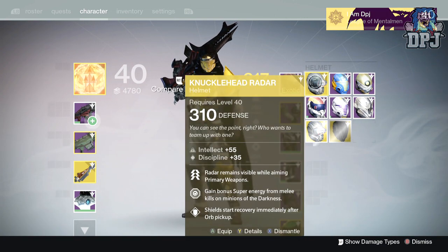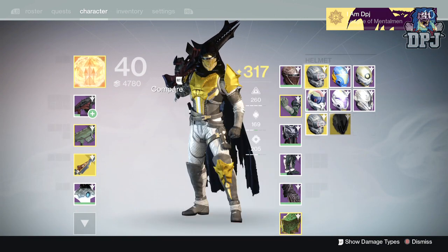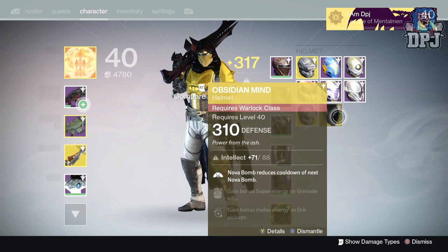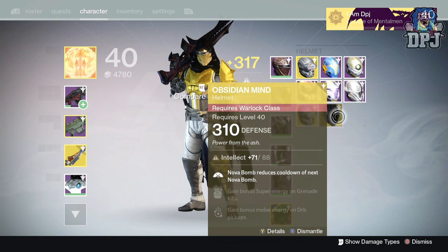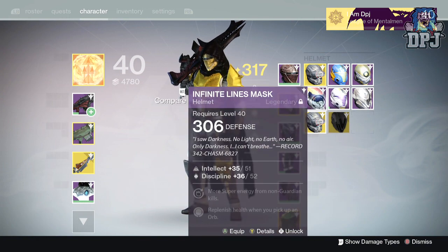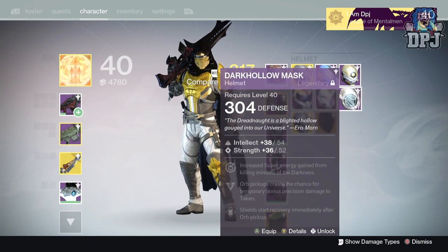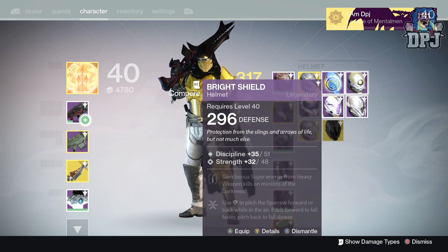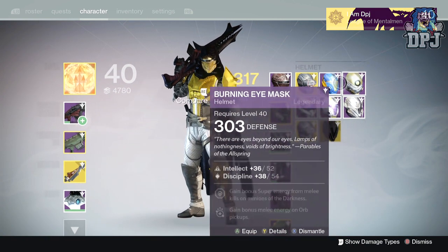Helmets — my Knucklehead Radar is now a 310 and I want to keep that. I also got the Obsidian Mind at 310, which is actually pretty good because the one I've got is 290. So yes, I will keep the Obsidian Mind — I can infuse that into my old red helmet.